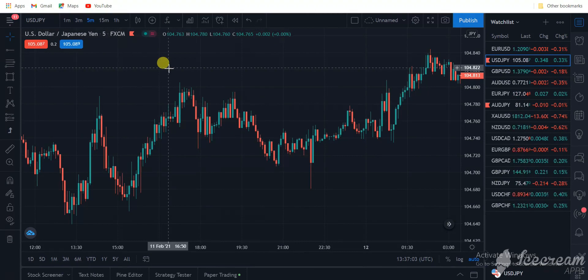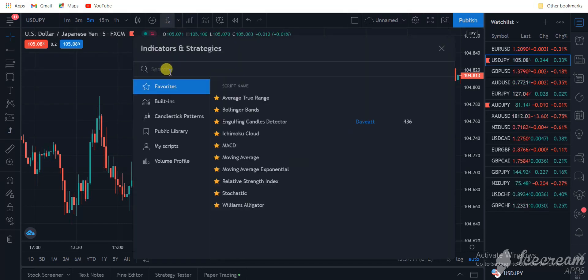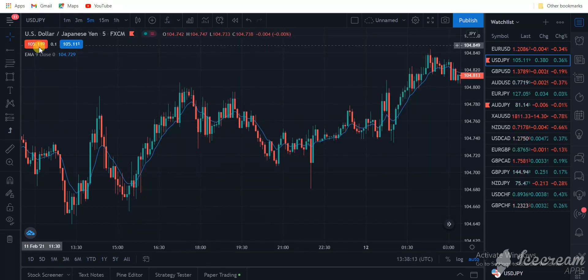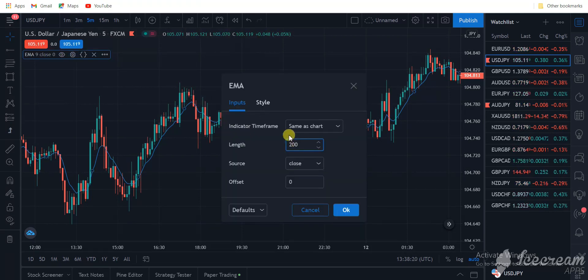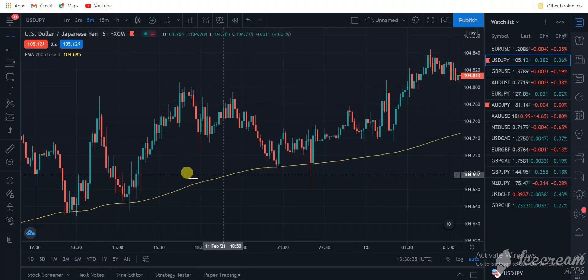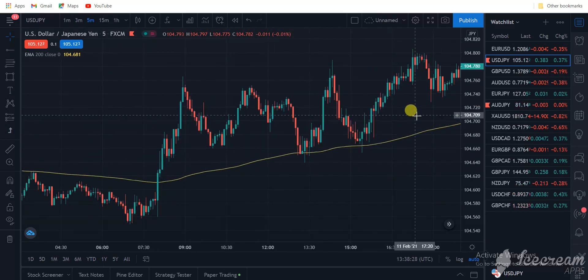Before I mention the rules, let's add the indicators. We need just two simple indicators. The first one is the Exponential Moving Average, the EMA. So we go to moving average exponential and it's now on the chart. As you can see it's a nine-period EMA by default, so let's change it to 200. I'll also change it to a yellow color so it's more visible.